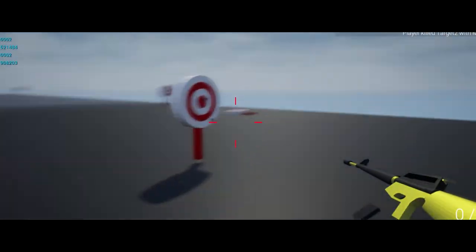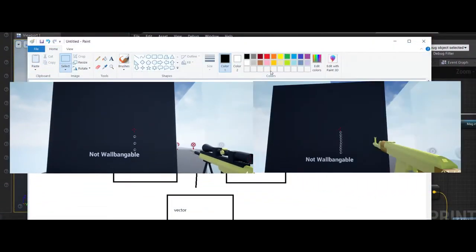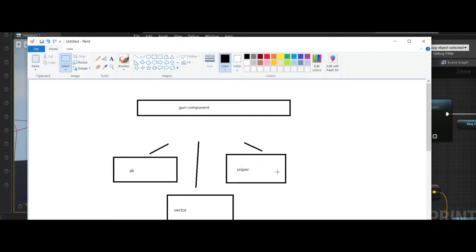The gun component also has variables for gun-specific things such as the damage each gun deals, the recoil amount appropriate for each gun — a sniper will have way more recoil than an AK — and accuracy, so a sniper would be more accurate than an AK. However, they'll both be very inaccurate when you're not ADS-ing, because that's kind of the purpose.